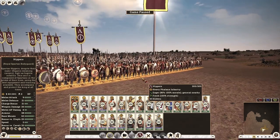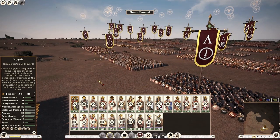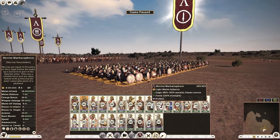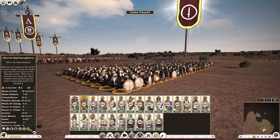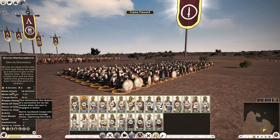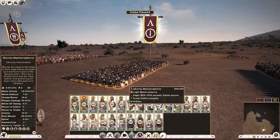Moving on to melee infantry — as Sparta you only have access to three options. The first is your Skiritized Swordsmen, coming from the second class population. They have the stalk ability, which gives some versatility, and a respectable melee attack of 14. However, they have really low armor, are incredibly fragile, and that's not what you want for second or first class population. I wouldn't recommend these units.